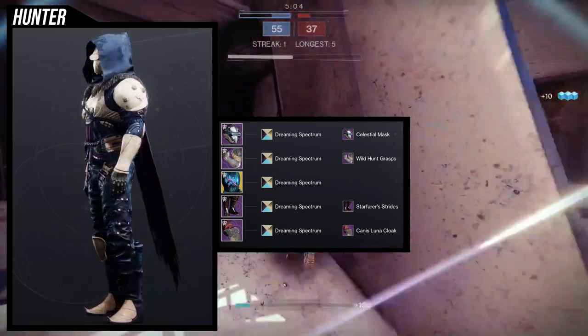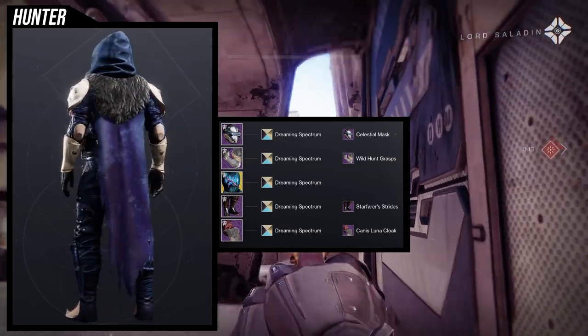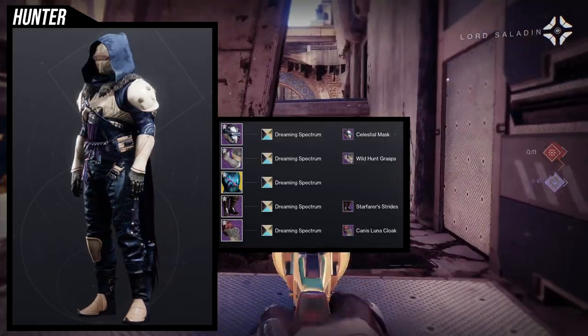And then for the cloak, we're using the Canis Luna Cloak specifically because I like how it bulks out the chest piece. So that's pretty much all the pieces, but we're going to actually be looking into the arms and some of the other pieces because I really have to explain my thought process on this.